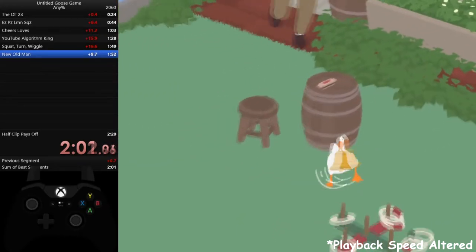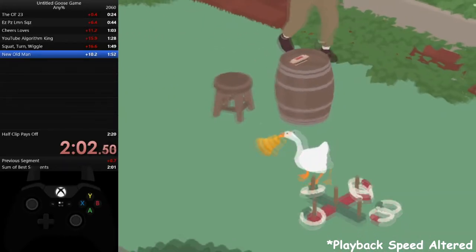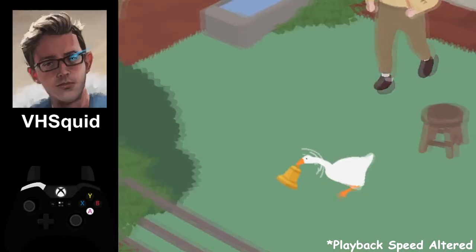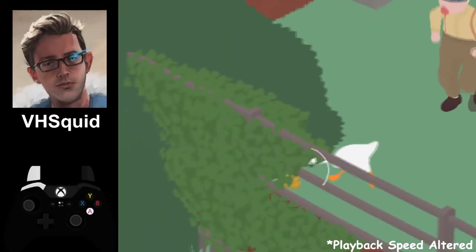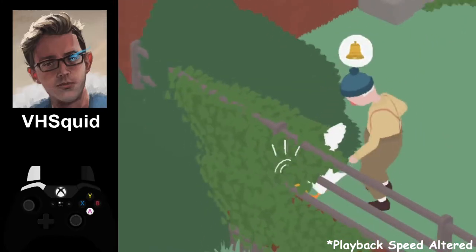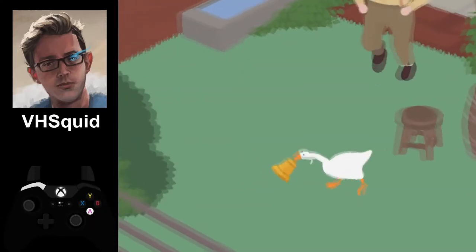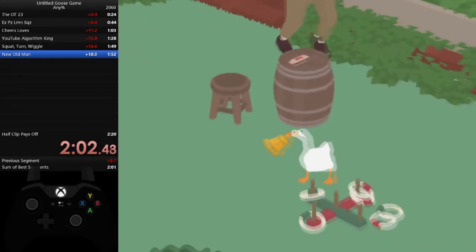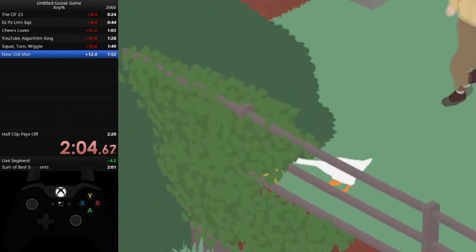The first thing you want to do is look at where the old man is. If the old man is running at you above his stool, that's great — you're going to have two attempts. If he's running beside his stool, then you're only going to have one attempt and you're going to have way less room for error. If you notice he's running beside his stool, you can stop here to make sure he runs above his stool, which gives you more attempts at the cost of about a second.